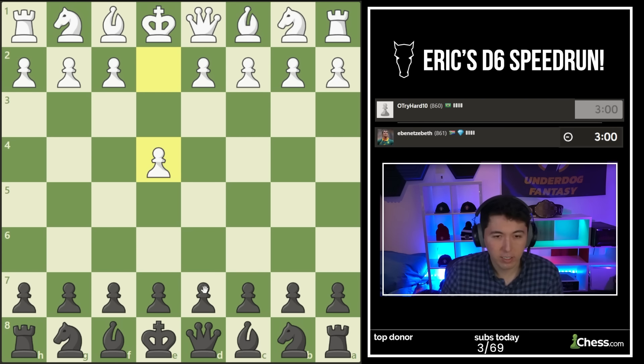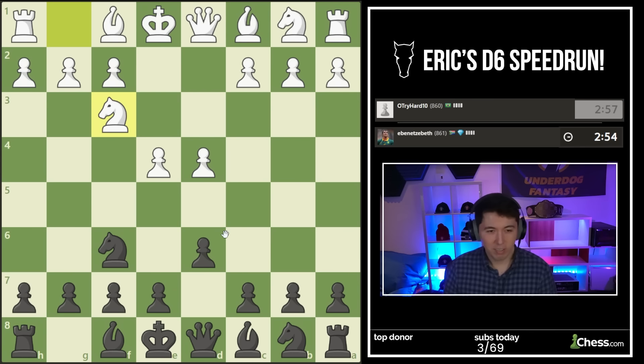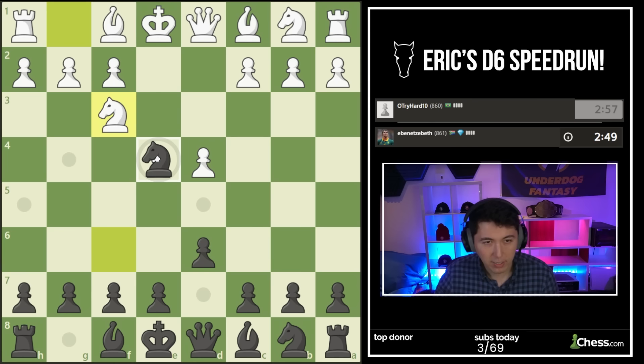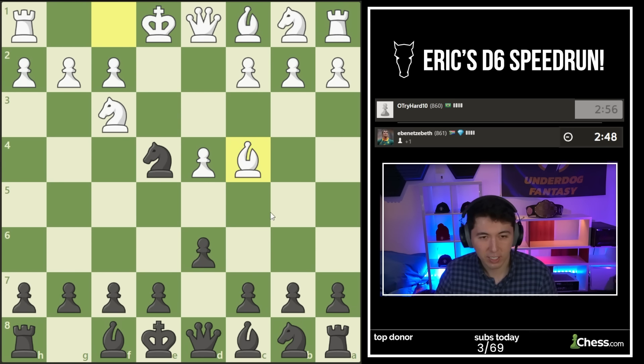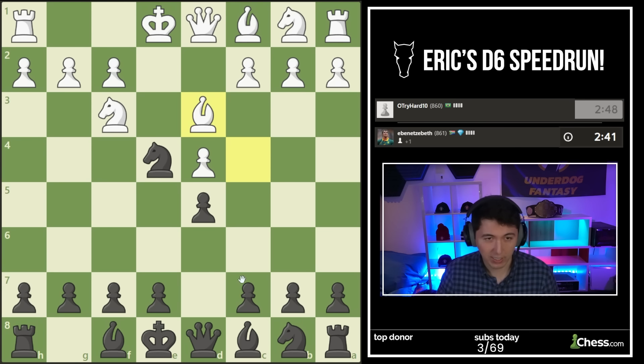Let's go D6, Knight F6. You can get to 800 Elo and people still hang pawns here - I'm going to take this, thank you very much. I said you can double up - I played D6, but once you give me that second pawn I'll go D5 and try to close the counterplay. Gifts are nice.